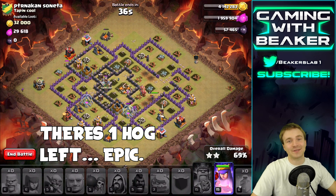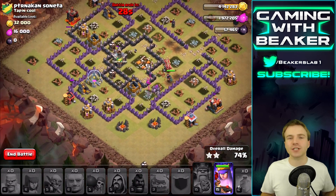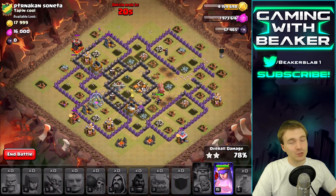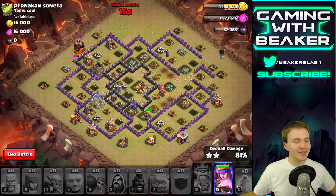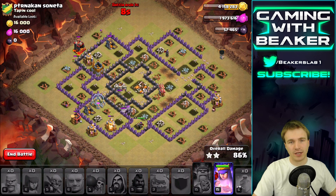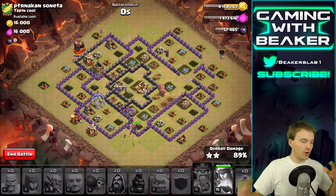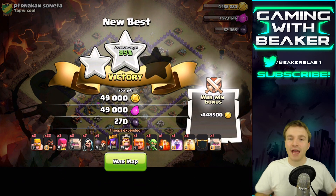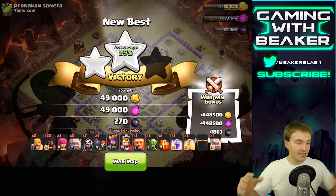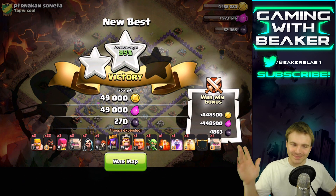What happened? There is one hog left. You get through the whole base and you need hogs to clean up and you have one — it could be worse, right? No, it could not be worse. This is never going to be a three star, but that's okay. We at least learned something. You want to lure that clan castle as quickly as possible — that sounds like common sense, but yet why don't we always do it? Things start moving fast and you forget. Make sure you have a plan: lure the clan castle fast, get into the base, and drop your hogs on time. Set yourself goals.